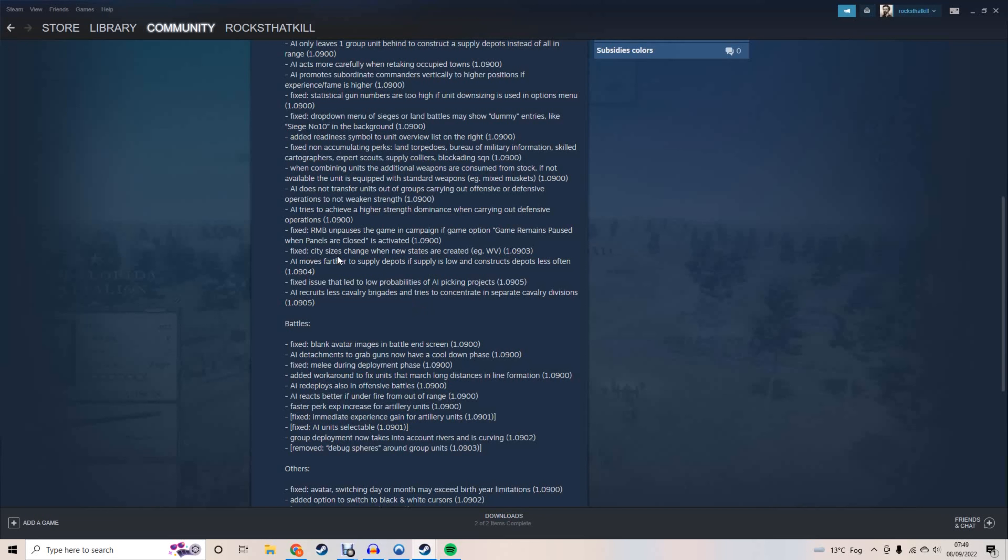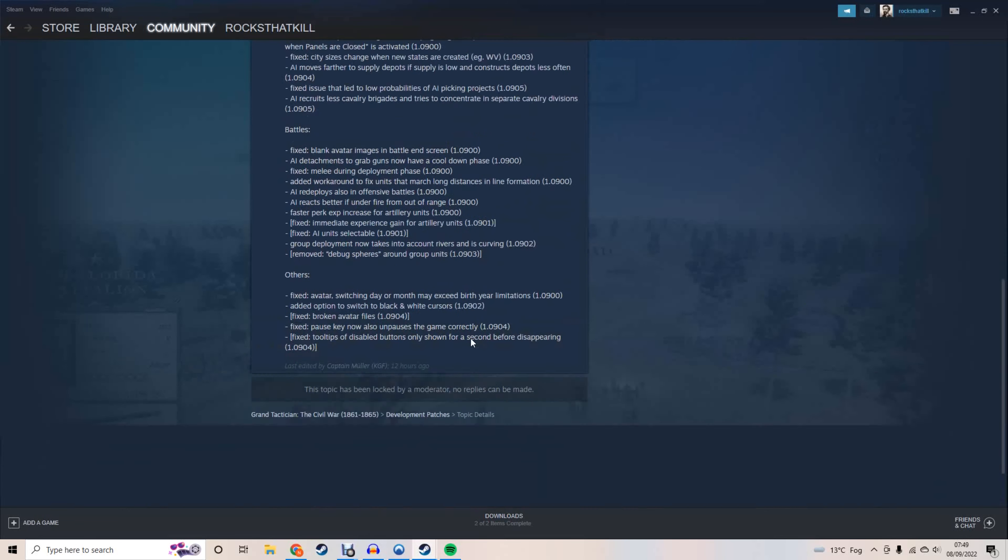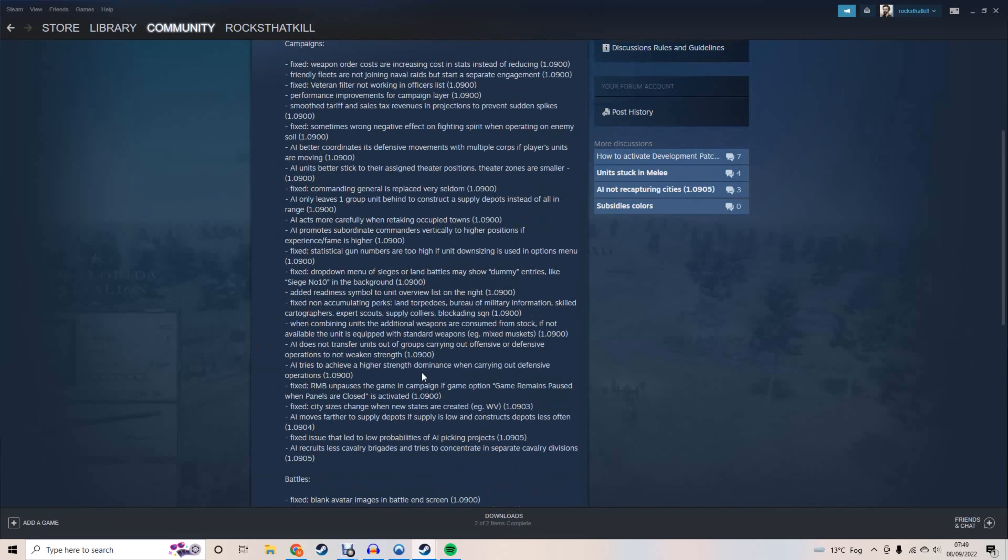Something else they fixed, in 1.0903, is city sizes changing when new states are created. For example, when West Virginia is created, I think it's Wheeling that changes from like a size four city to a size one - it changes size anyway, and that's not good. But that's pretty much it for 1.0905.